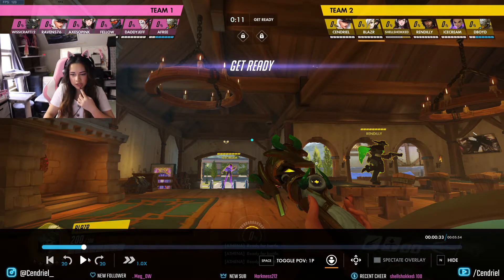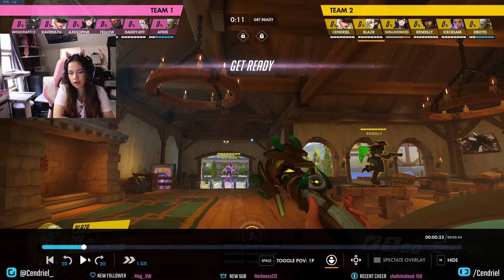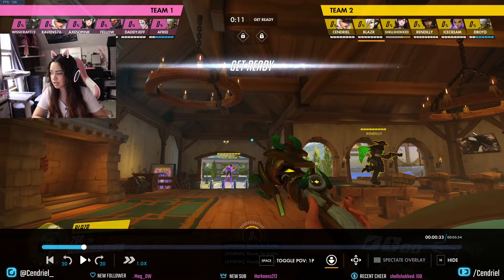You always want to damage boost a hitscan for the most part, because Mercy is a pocketer — she usually pockets a DPS. And if there's a Reinhardt who wants to Firestrike, try to pocket him while he's Firestriking. It's usually nice to pocket a hitscan because hitscans won't stay up in the enemy's face, which means you can stay far back too.